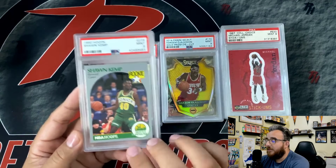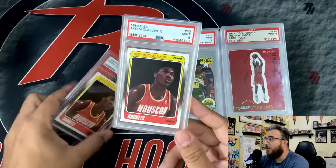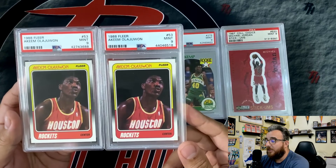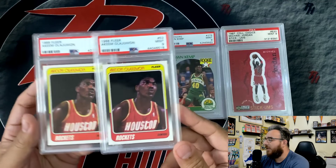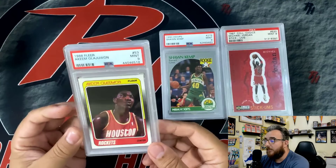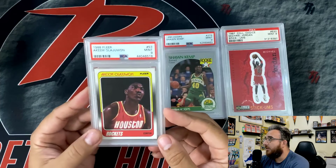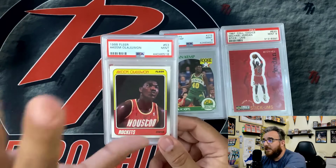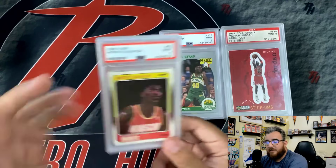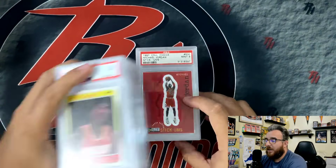Shawn Kemp rookie card, Mint 9. Again, picked up pretty cheap. 88 Fleer, Mint 9. I got two of them. Super old card, hard to get in a good grade. Not sure what 10s are going for these days, but I picked these up relatively cheap, so I'm pretty happy about that. My idea was to line up my '86, '87, '88, '89, '90 Fleer Olajuwons, but PSA is really screwing with those plans. So those are my Mint 9 and below cards.